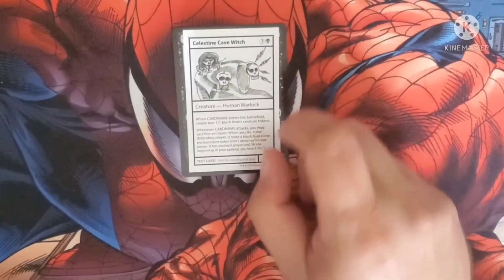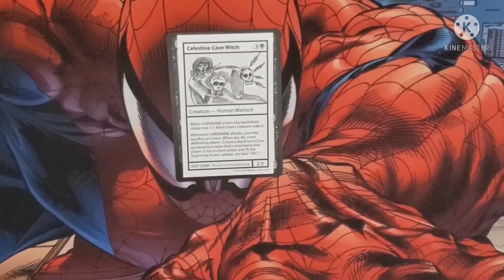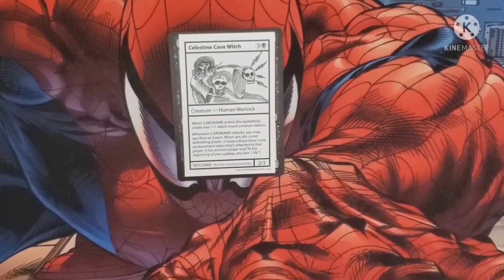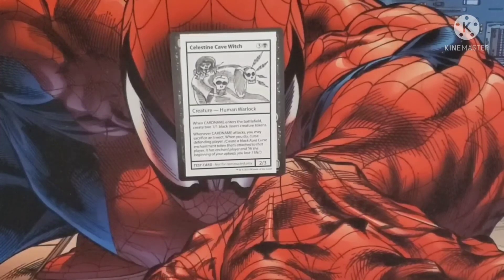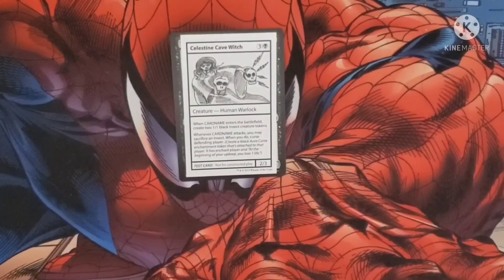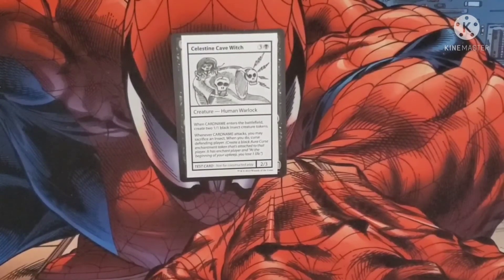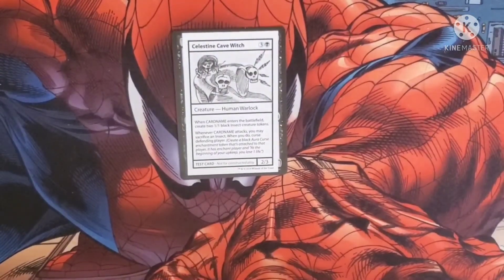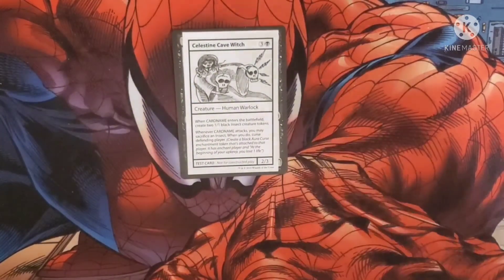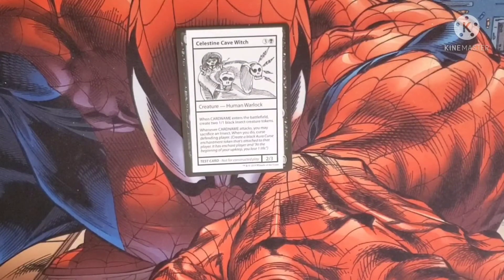And then our rare or foil card is a test card — Chittering Witch. Costs three and a black, it's a Human Warlock. Whenever a creature enters the battlefield, create two 1/1 black Insect creature tokens. Whenever a creature attacks, you may sacrifice an Insect — when you do, curse the defending player by creating a black Curse enchantment token that attaches to that player. The enchanted player loses one life at the beginning of your upkeep. It's a 2/3 body. This is a test card, so right now it's not legal in anything unless your playgroup lets you play something like that.